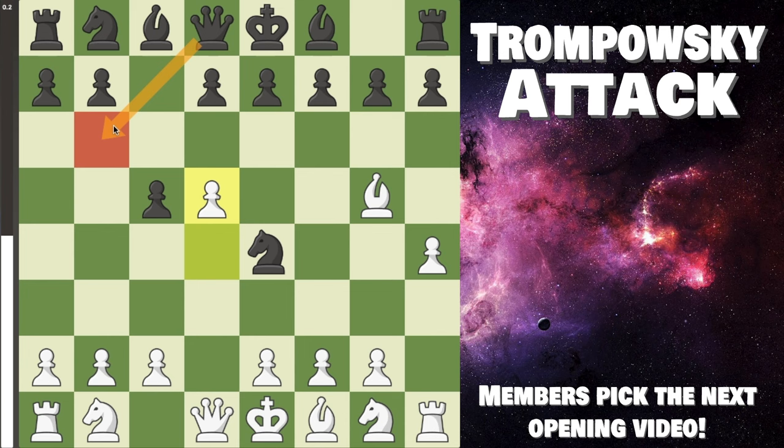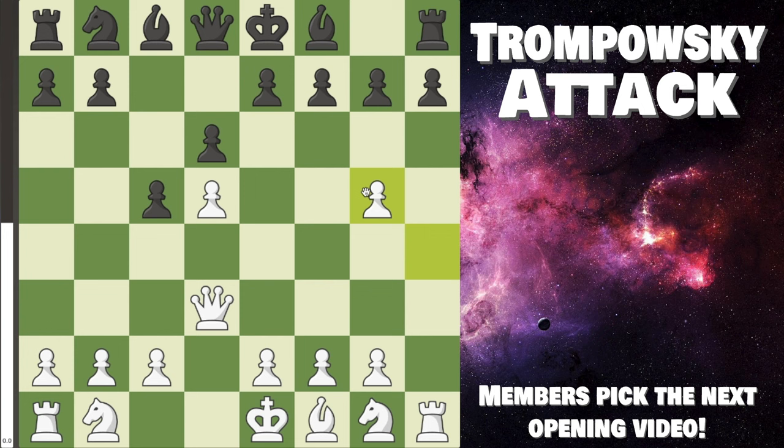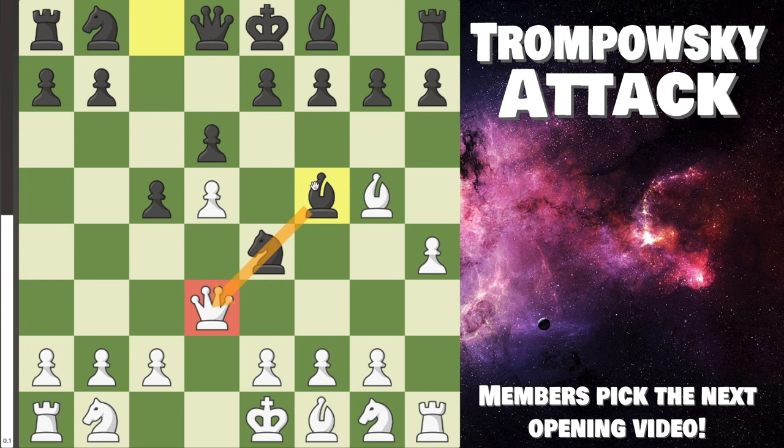If they play d6, I recommend queen to d3 — just attack their knight, force them to make a decision. If they trade, after pawn takes back, this is very similar to all of the other positions. Their pawn is also attacked, which might be really good for us. Our plan is basically the same as before: knight c3, long castle — we're doing great.